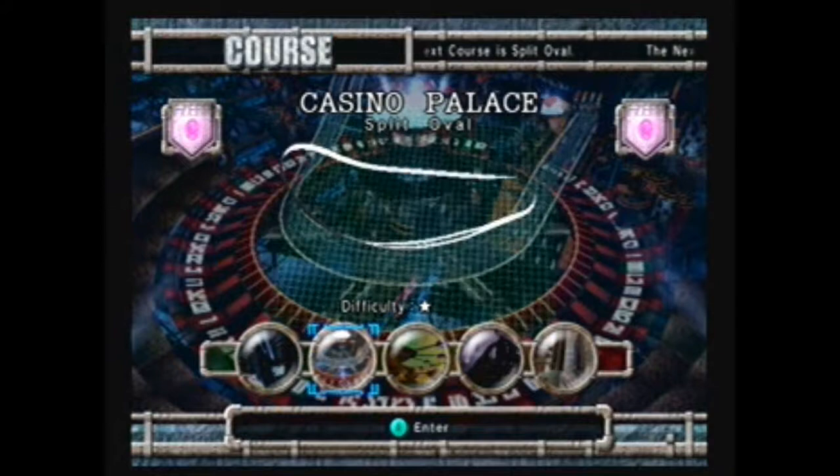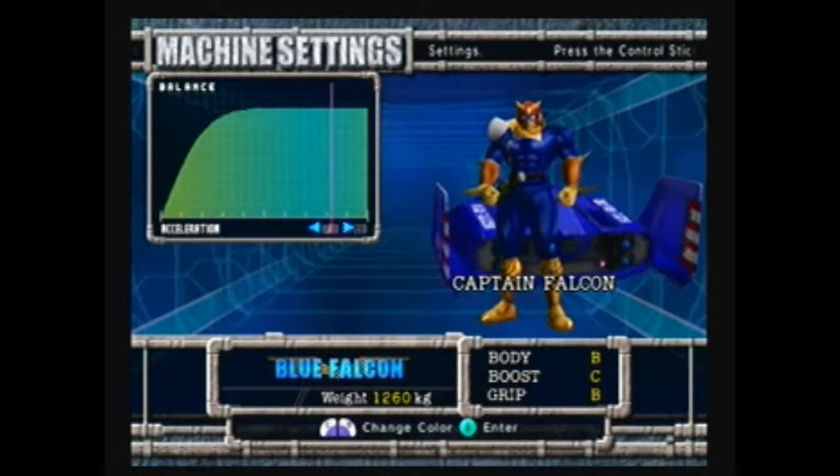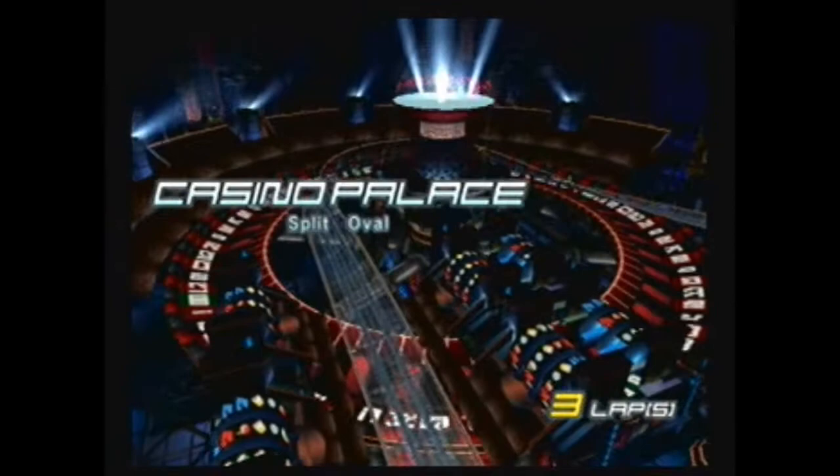Casino Palace is our next track, which is almost completely a straight line. Most of the tracks here don't really take gravity into consideration — something about G-Diffuser systems that the manual tries to explain, but I kind of skipped over.